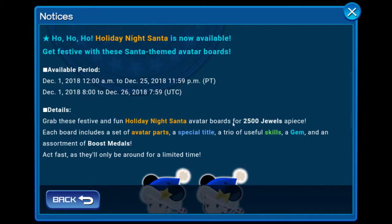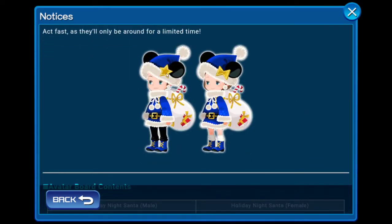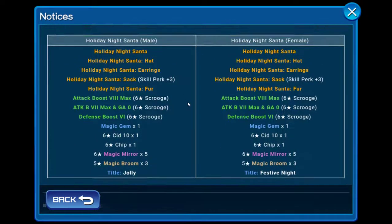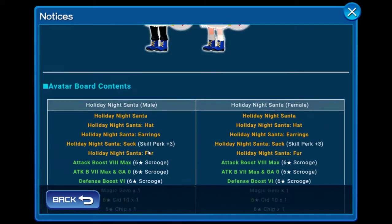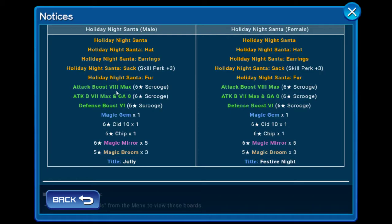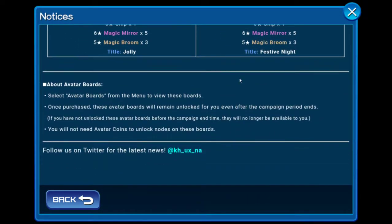Then we have the Holiday Night Santa event — I absolutely want to go for it. The spirit outfits are very awesome. The key rewards here include Attack Boost 8 Max, Attack Boost 7 Max, Gauge 0, and Defense Boost 6. You are also guaranteed to get magic gems, Chip medals, six magic mirrors, and six magic brooms.